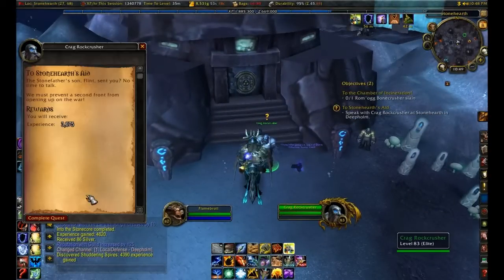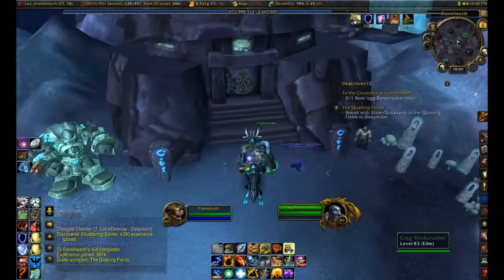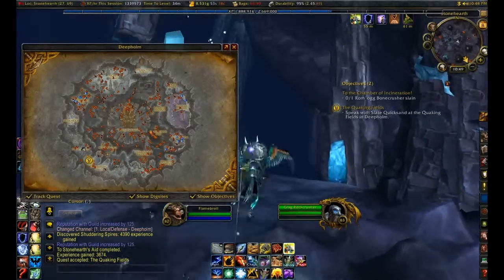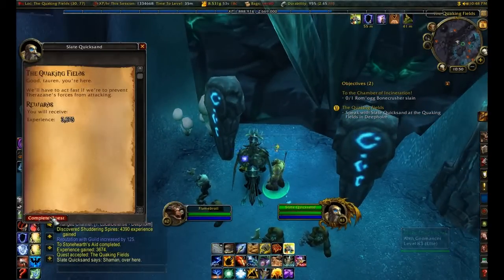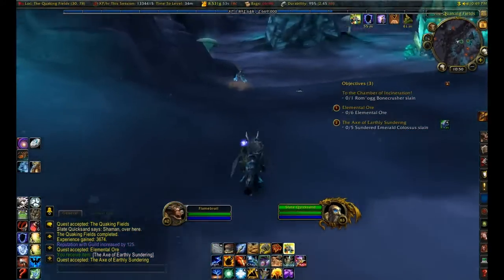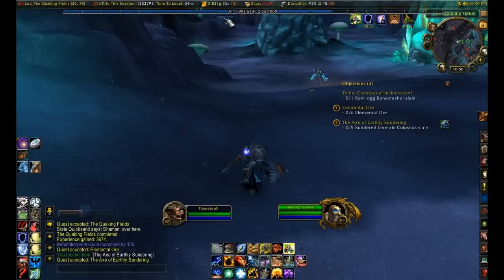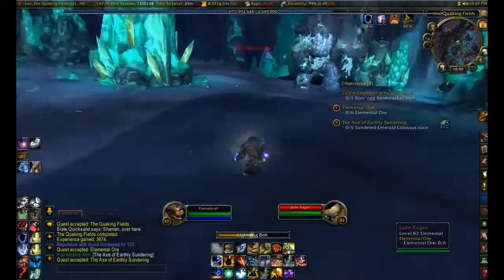Alright, let's see — turning in. Speak with Slate Quicksand at the Quaking Field in Deep Home. Okay. I sort of vaguely remember these quests, they're pretty easy. Alright, here he is. And even though my item level really isn't what I'm wanting to be so I can get into those dungeons, I'm cruising along so quickly. I think I started at level 82 just like an hour and a half ago from my perspective — it's just insanely quick to level up in here now. I'm actually happy for that.